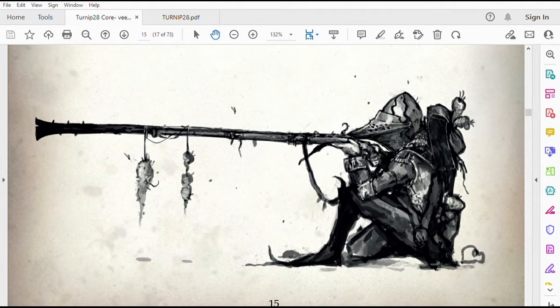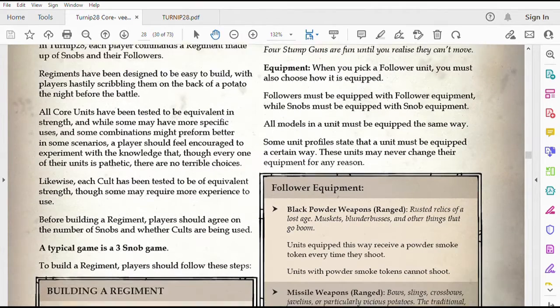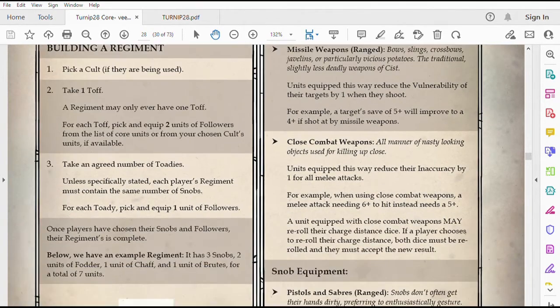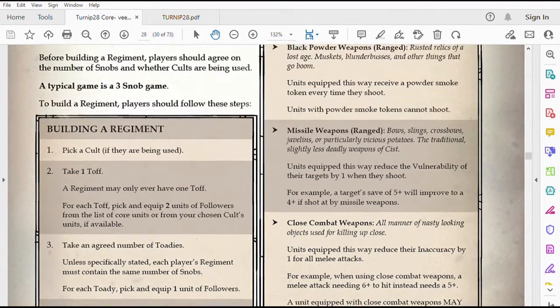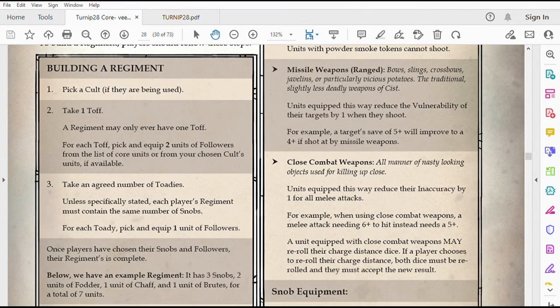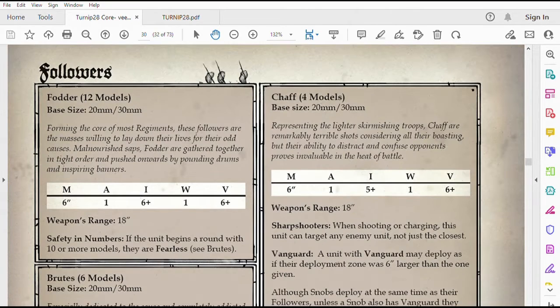Shooting and melee work the same way they do in most wargames generally. You grab a bunch of dice equal to the guys who are shooting and throw those dice as a score to hit your target. When it comes to building a force for Turnip 28, it's actually pretty straightforward. You pick either blackpowder weapons, crossbow or bow-and-arrow style missile weapons, or any kind of close combat weapon. Either you've got guns, something else that shoots, or you've got close combat weapons. No one gets anything really special — your commander has commander stats, your Toadies have Toadie stats, and your various soldiers have soldier stats. They're actually pretty similar.